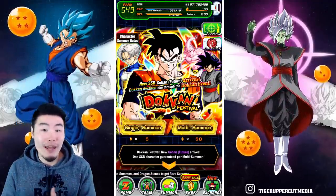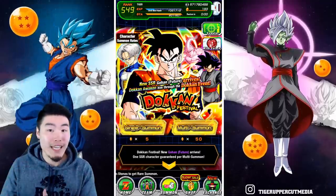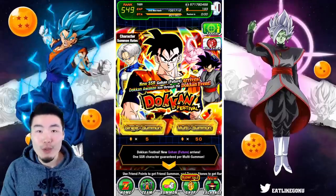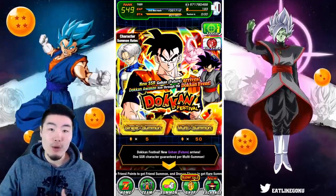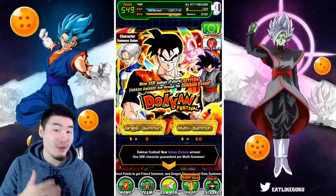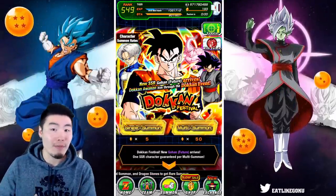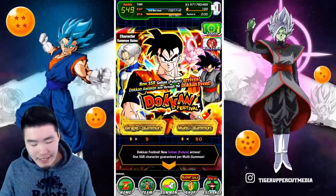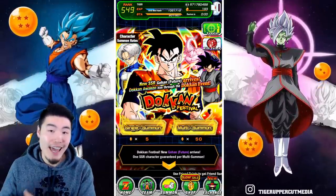They must know that people aren't really that excited for INT Future Gohan in general, and a lot of people were already planning to skip it. My expectation was that they would make it a little more enticing by including a newer unit like the TEQ Transforming Trunks, which would have made this banner at least a little bit more interesting and maybe make some people want to spend a few stones.